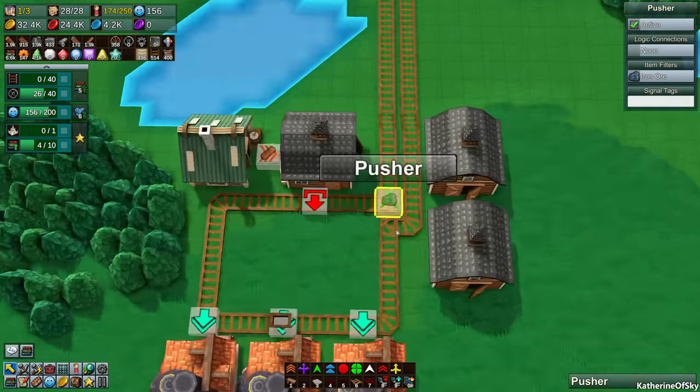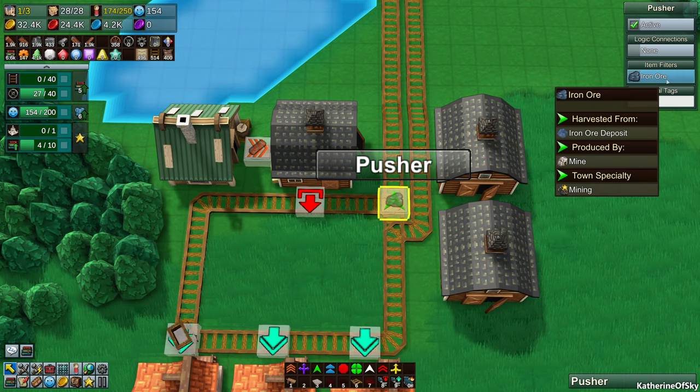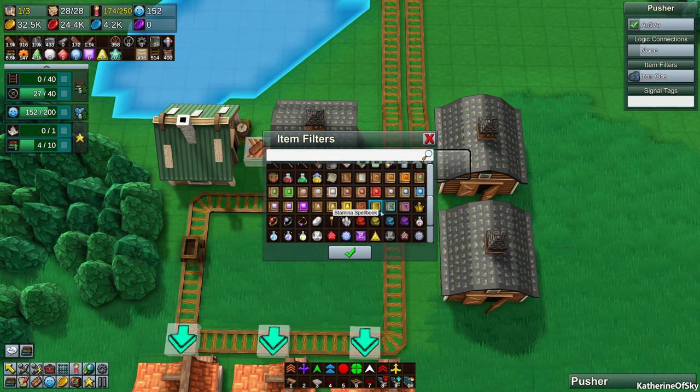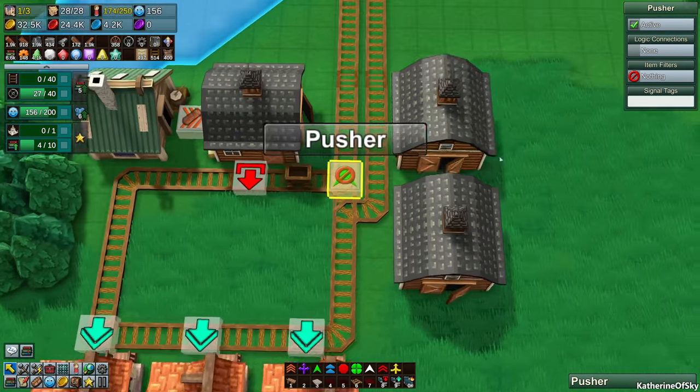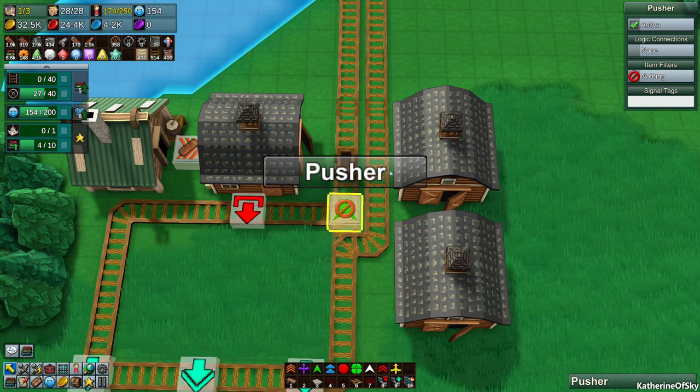So obviously that didn't work. Let's try — if it has nothing then it can go north, but we're not going to use this. I just wanted to play around and see if this was possible.